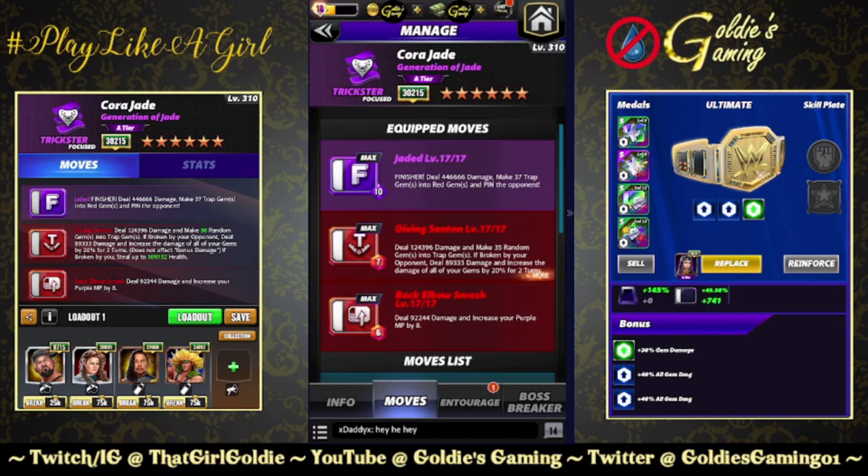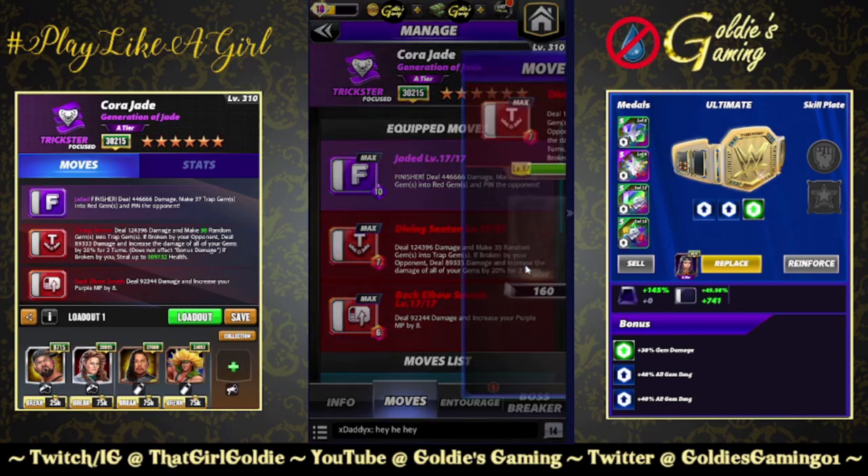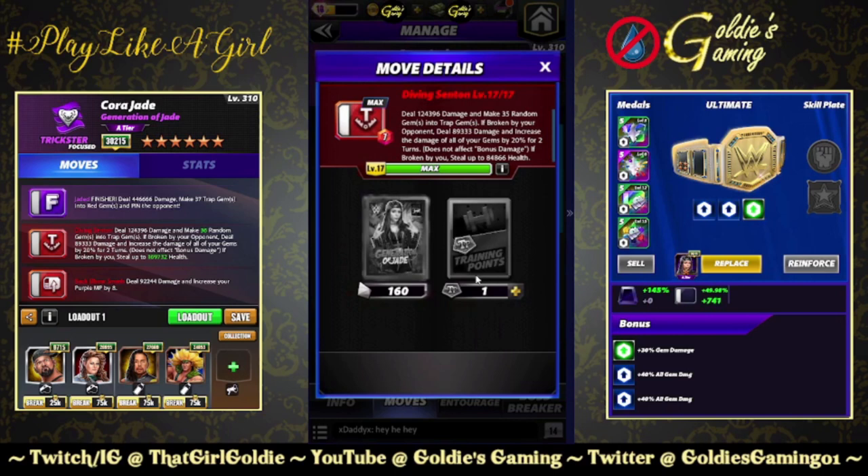If broken by your opponent, deal 89,333 damage and increase the damage of all of your gems by 20% for two turns. Does not affect bonus damage.